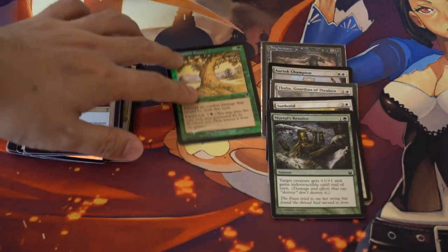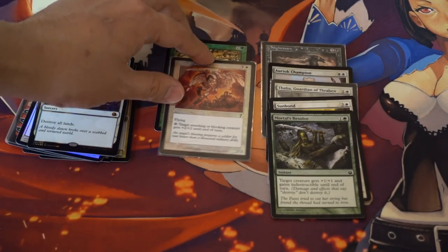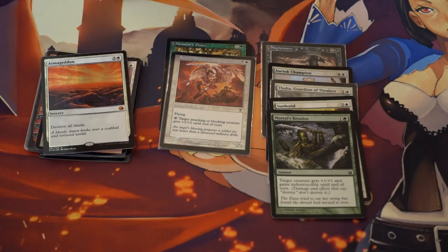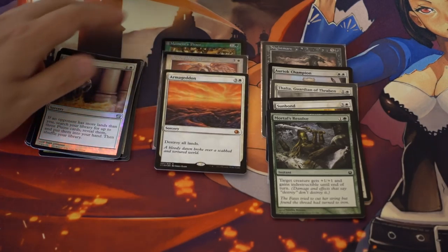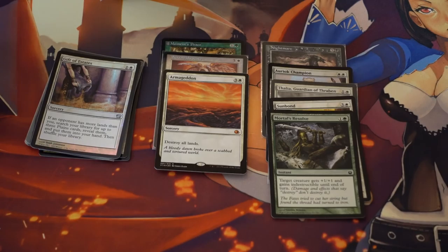Bound is pretty good. Mortals Resolve is a very beautiful piece of artwork. Moments Peace — I've always liked this card. If you check the price on this one you will be surprised; it's a pricey card. Again, it's one of those cards no one has for trade, so you're left with either buying it or pulling it from your own binder.